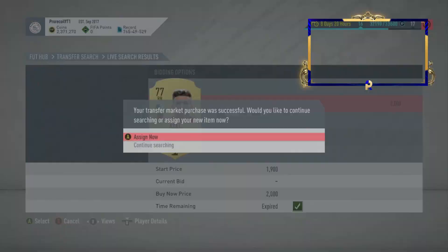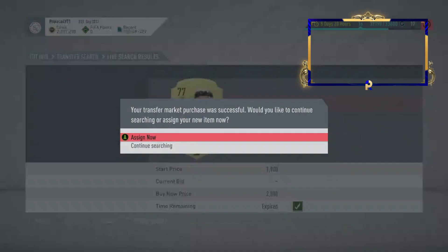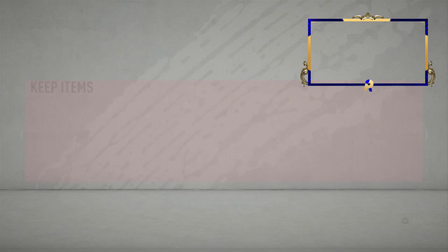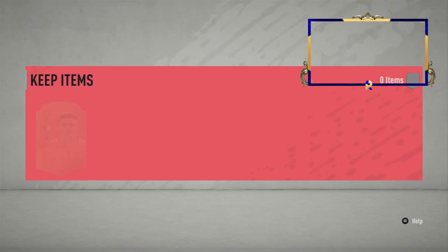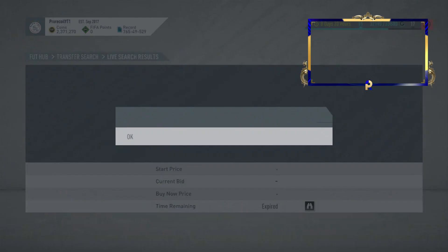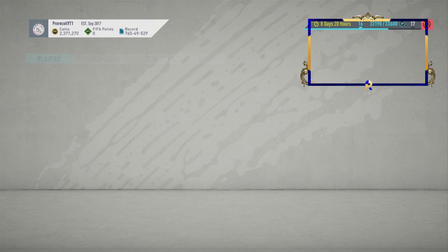We bought the 2.4k off the market to get rid of the remaining stock so that people would maybe list him less, and it worked - he straight away went for 2k. The trim is definitely in the gulag and we are going to go for the final player.